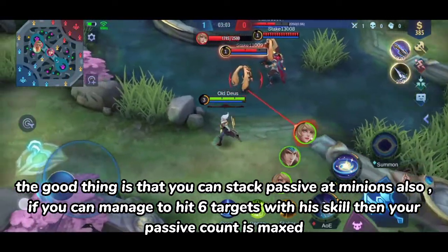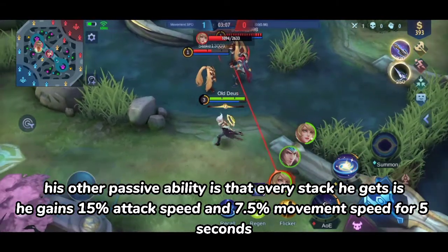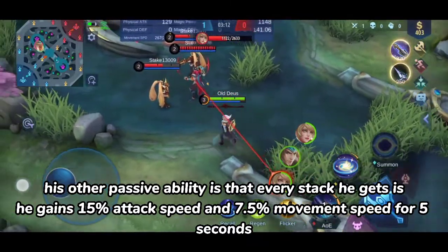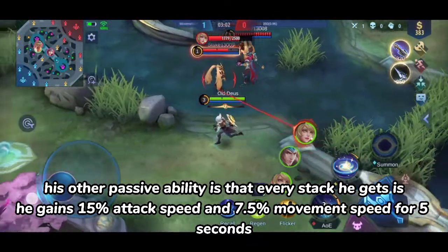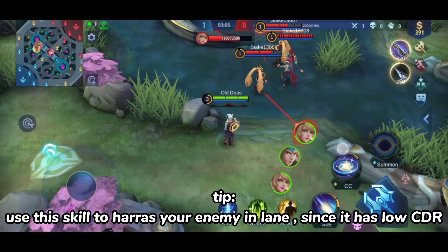If you can manage to hit six targets with his skill, your passive count is maxed. His other passive ability is that every stack he gets, he gains 15% attack speed and 7.5% movement speed for five seconds. Tip: use this skill to harass your enemy in lane since it has low cooldown.